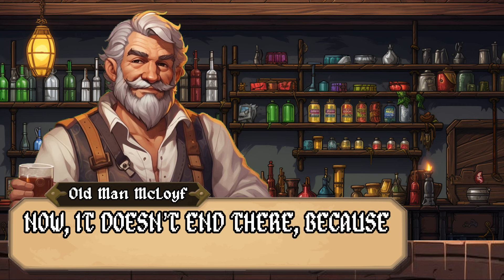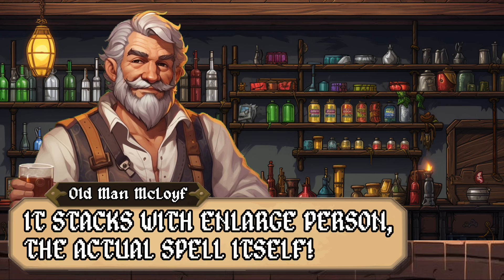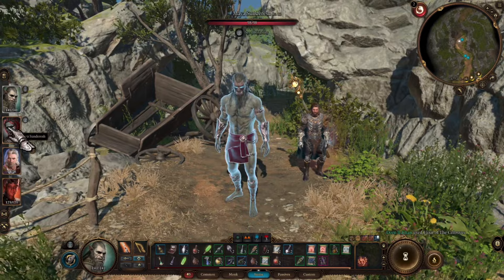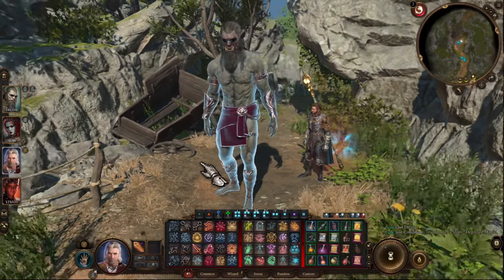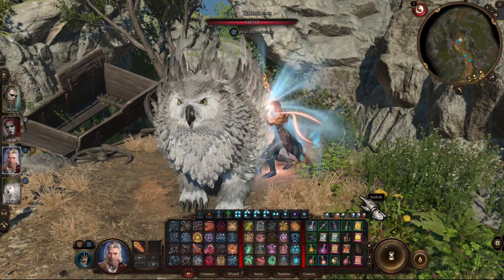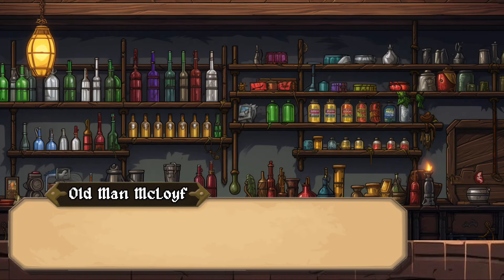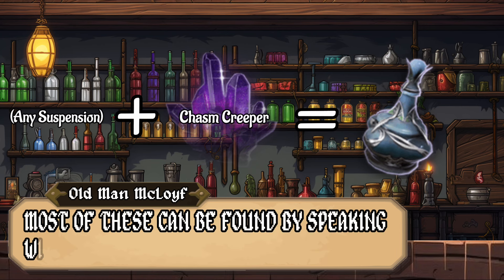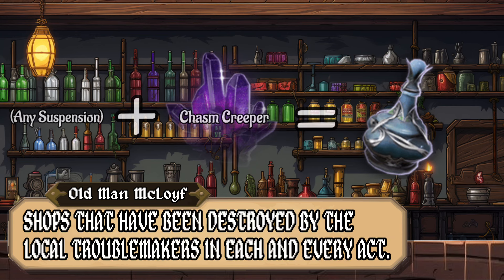It doesn't end there — I've done some testing, and it stacks with the Enlarge Person spell itself. Here's my half-orc before drinking the potion, and then after — he gets to be quite the big boy. But in combination with the spell, it's an even bigger boy. This works extremely well with druids; every story needs an owlbear as large as a dragon. To make this, you need the items shown on screen. Most can be found by speaking with merchants or looting abandoned shops in each act.